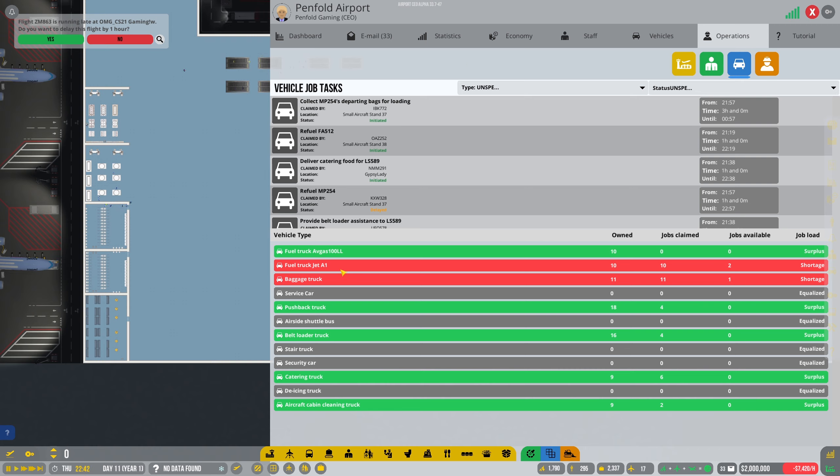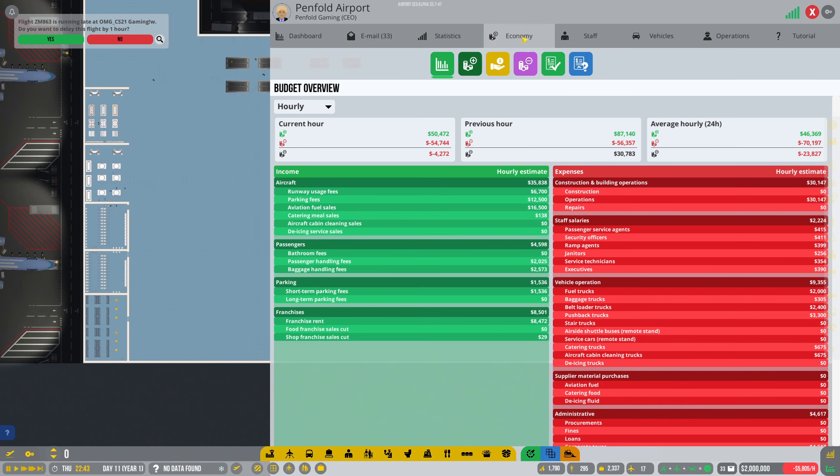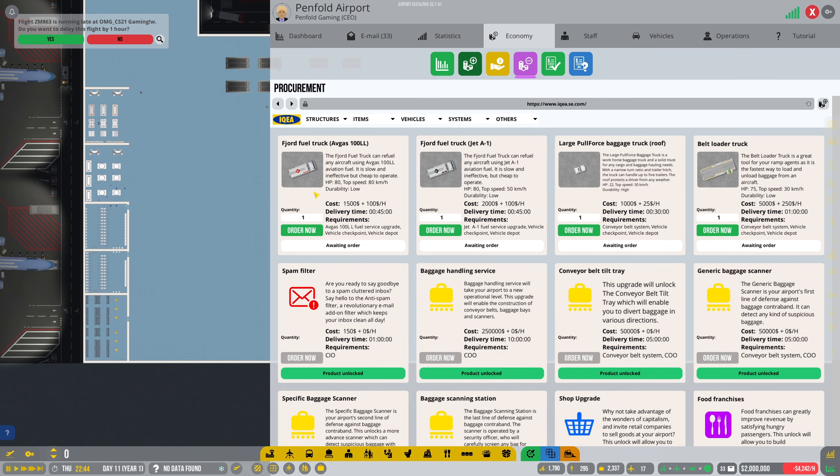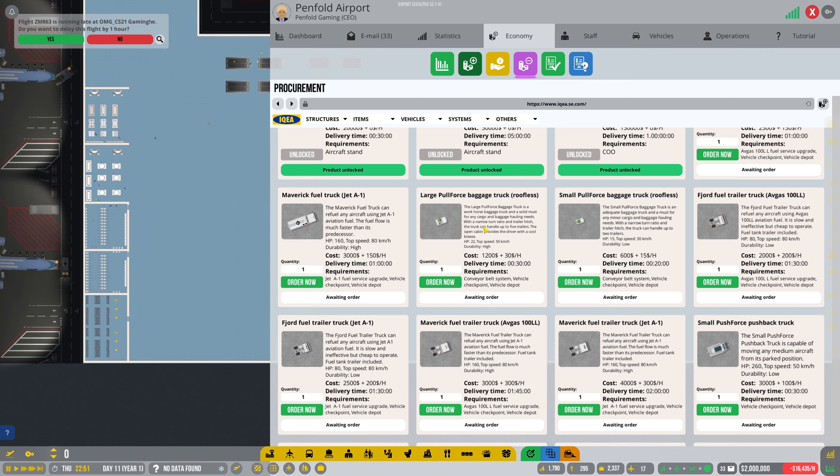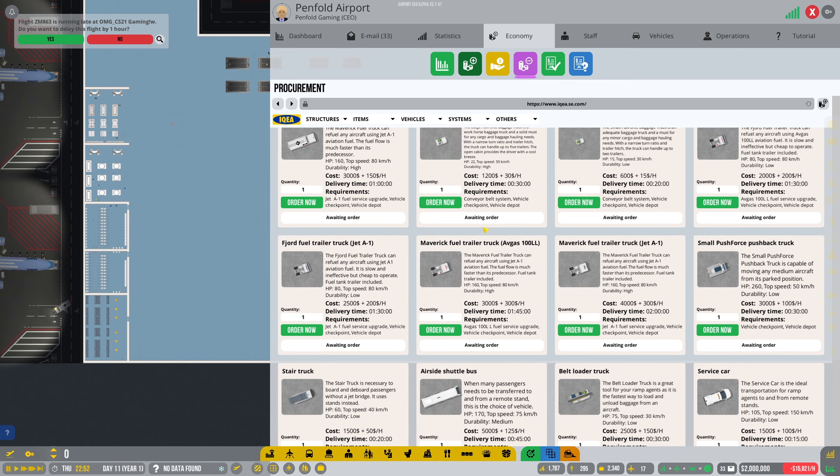Right, fueling truck A1 — I need a baggage truck as well. I'm going to do food procurement so A1. I'm going to get the maximum amount — nine — just because I'm probably going to look at opening up the other gates hopefully. What else was it — a baggage truck?